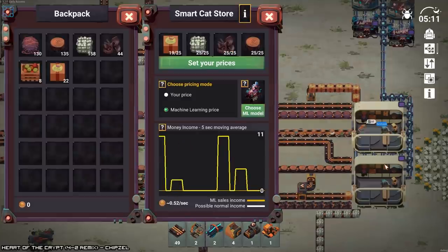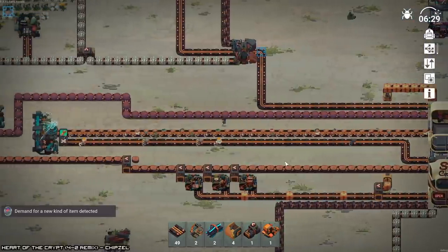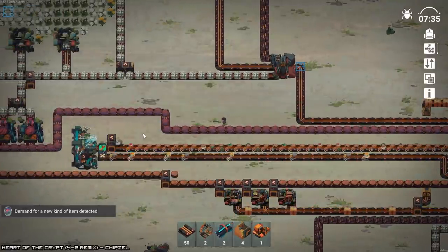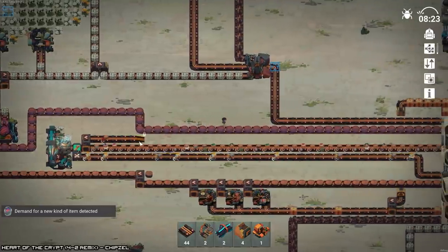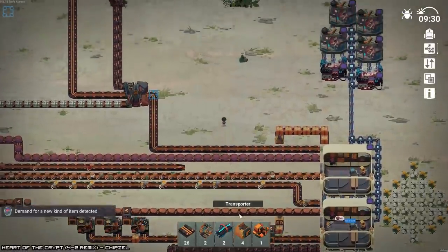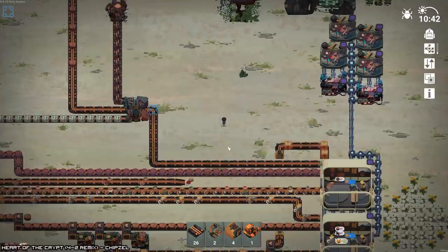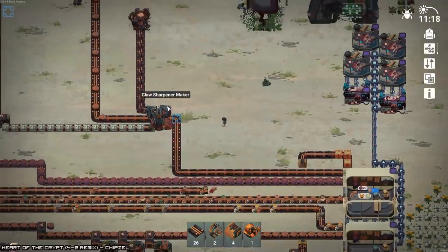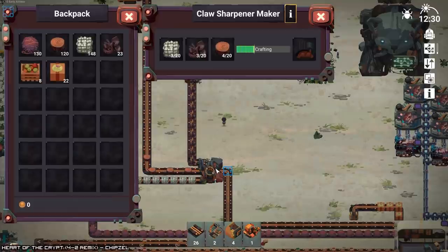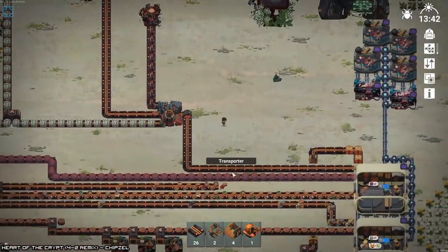Demand for a new type of item detected — fish. Let's get a splitter there and get another smart cat store. There's the wood — that took some time. So they'll get us a couple of cat claw sharpeners.